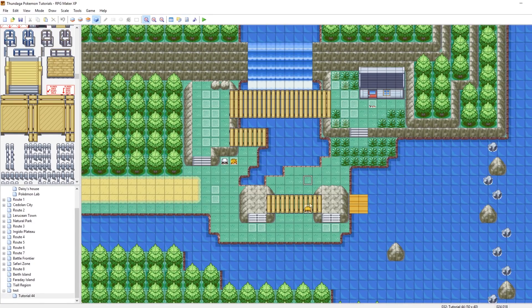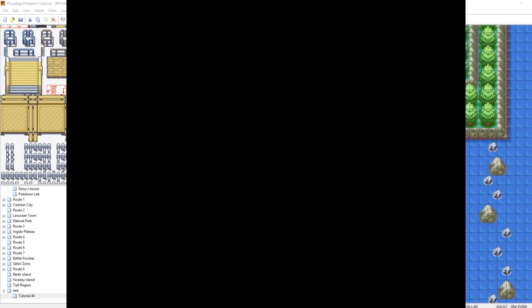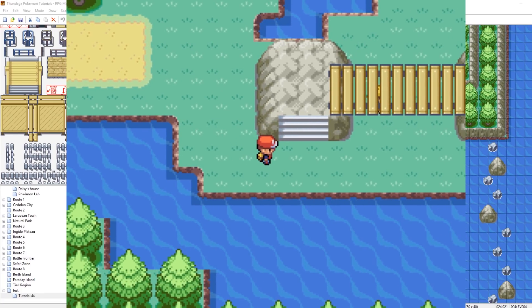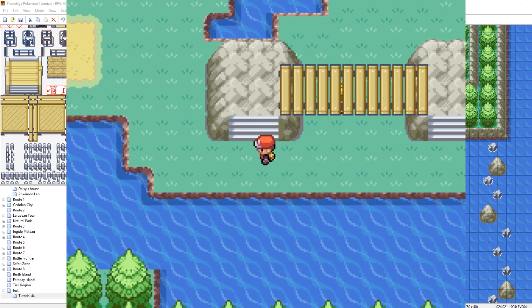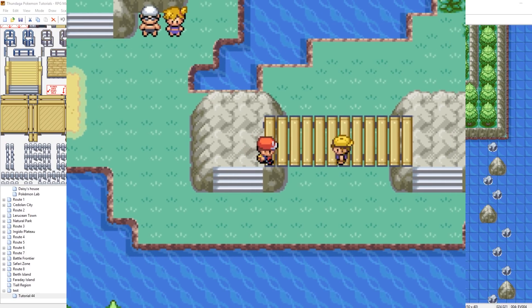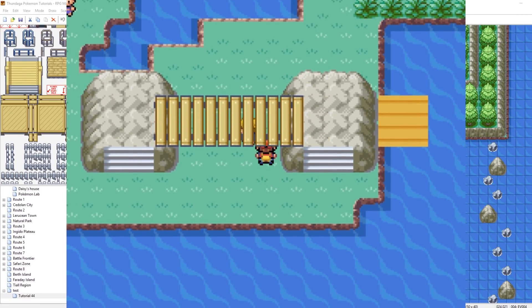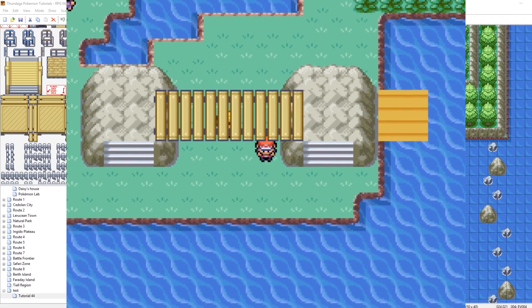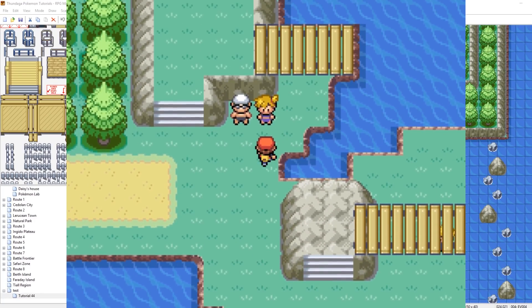One thing to note is that NPCs on bridges can get kind of wonky — there are some known issues with it. Our bridges should be functional where it's transitioning between the on and off state, so you should be able to walk above it when you want to and underneath it when you want to. One thing to note is when the bridges are on, you cannot surf and you can't waterfall. Since I'm running in the debug version of the game, I can still waterfall — it's a little bug. But let me show it to you without using debug.